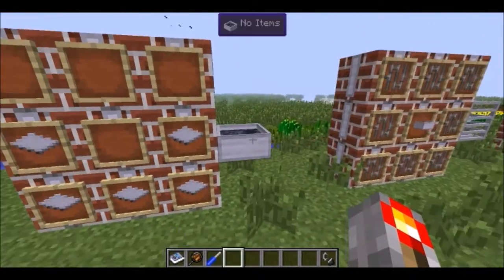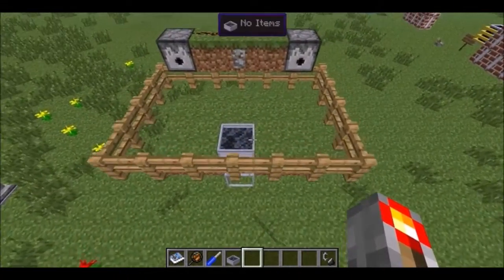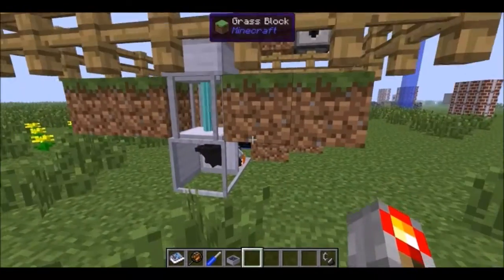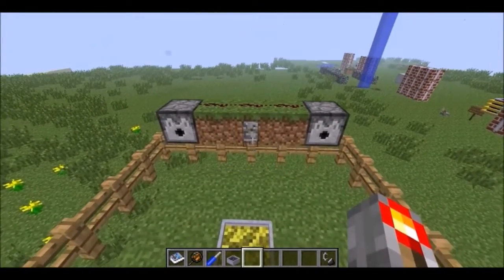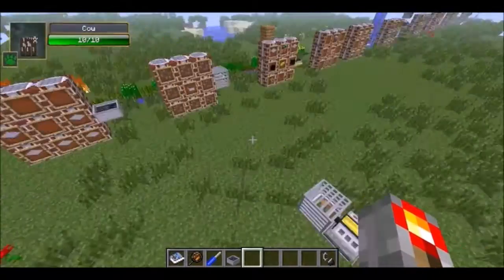Next, the auto breeder, which just uses some panels. This does exactly what you'd think. I've got some wheat in here, providing power via a regular steam engine. A lot of these things just use steam engines. If I get two cows, they will fall in love — it'll draw animals towards it and then breed them.